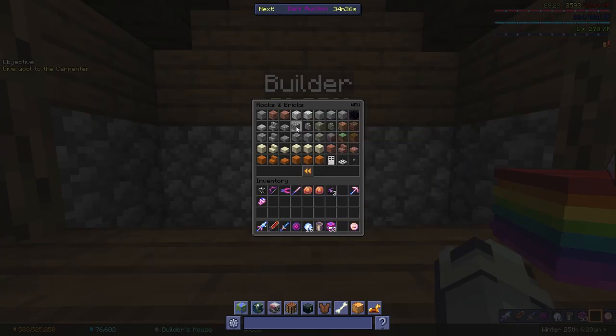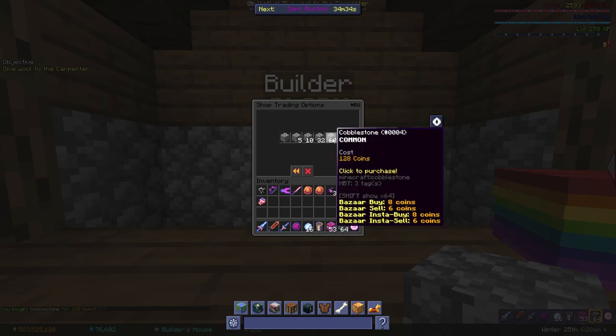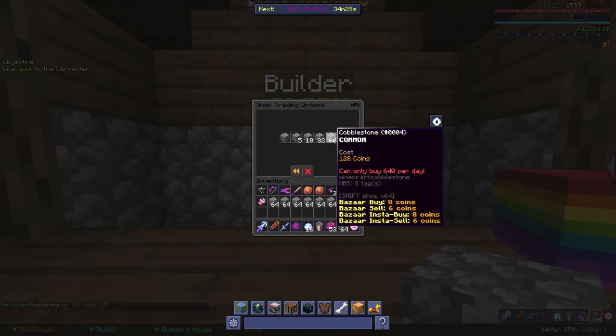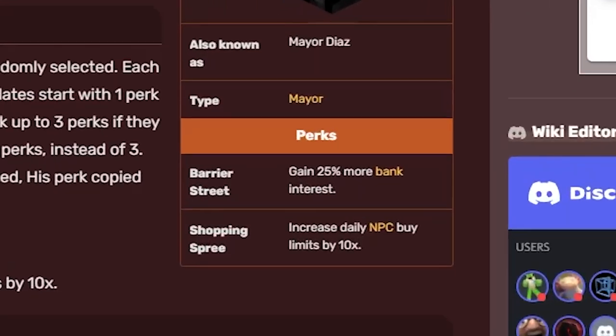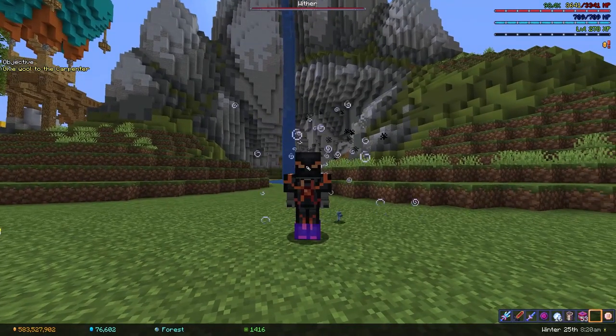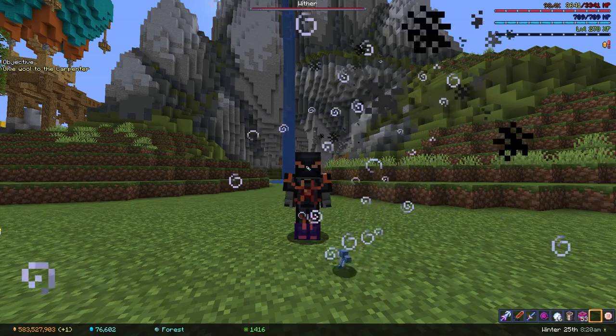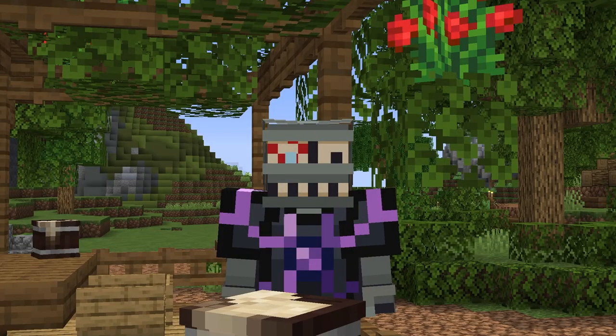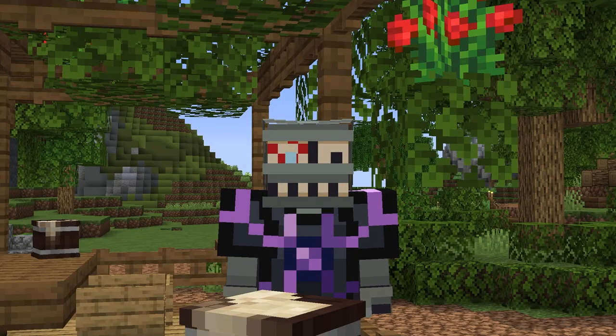If you just started out, you can make some free money by buying cobblestone from the builder and just insta-selling it on bazaar. You can only buy 640 items from NPCs each day though, so keep that in mind. This limit increases to 6400 when Diaz is mayor. If you've got any wither armor variant and you're sick of the full set bonus, you can just disable it by middle clicking on any of the armor pieces. You'll hear a loud wither sound when you've done it successfully.